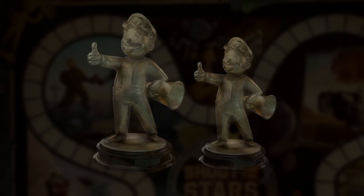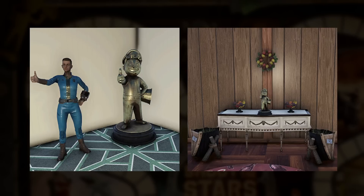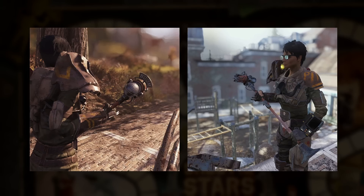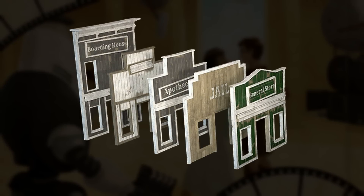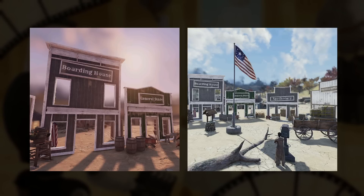The Fallout universe has its own variant of the Oscar with the Goldies Award, coming in two drastically different sizes as you can see in these images. There's also the Weaponizer microphone with the Boomstick Badaboom skin for the Super Sledge. Those western facades from Nuka World on Tour will now be buildable at your own camp, coming with a total of five: the Boarding House, Jail, General Store, Apothecary, and Gunsmith.